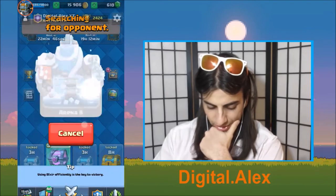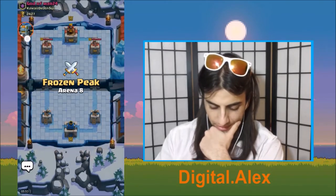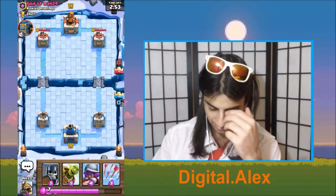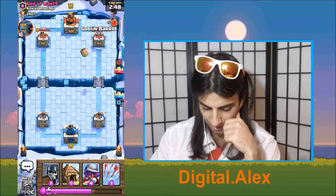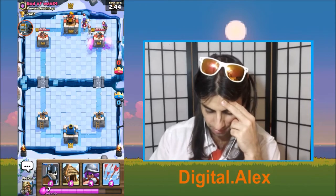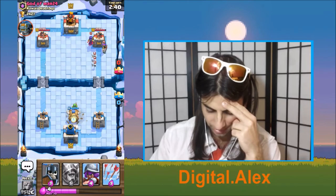Let's do a few live matches and then I'm gonna wrap it up. Oh, look at this — that's amazing. We got a level 10. I did not expect this. A blessing. So we're gonna start this guy off with the goblin barrel, gonna put the hut down here. He might win this because I don't have my clutch card, which is a Valkyrie.